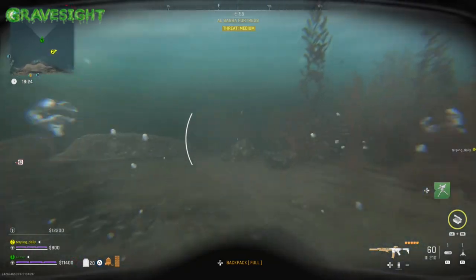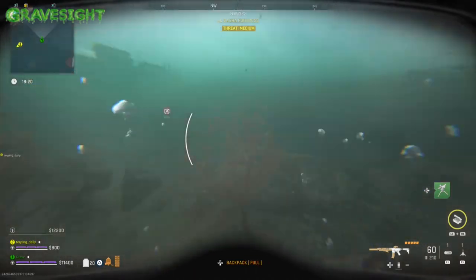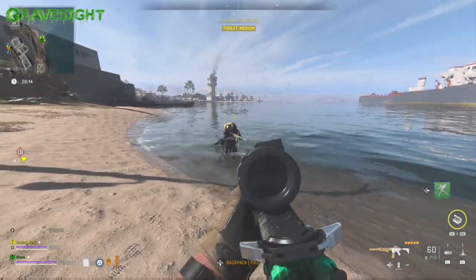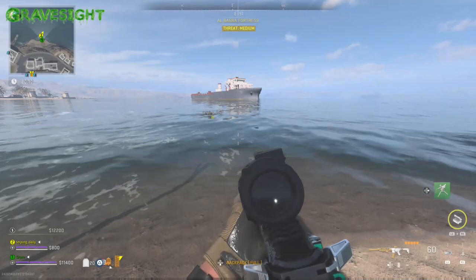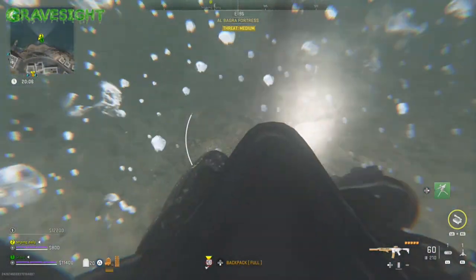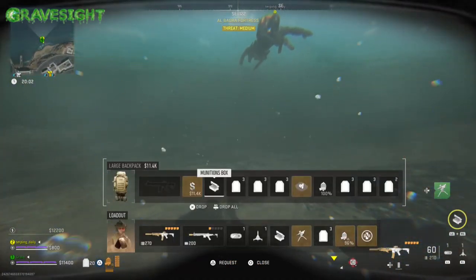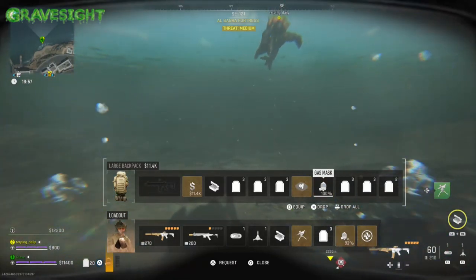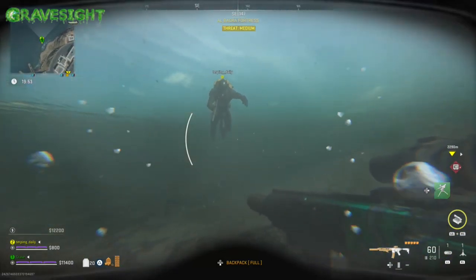You guys can be using this to escape enemies. We've done this numerous times when some sort of hit contract has gone on us and we've got a whole team trying to come after us — we just hit up the water and start swimming underneath. Even if they know we're underwater, we're never coming up, they're never going to get us, and eventually they'll just lose interest because the contract will basically just go away.